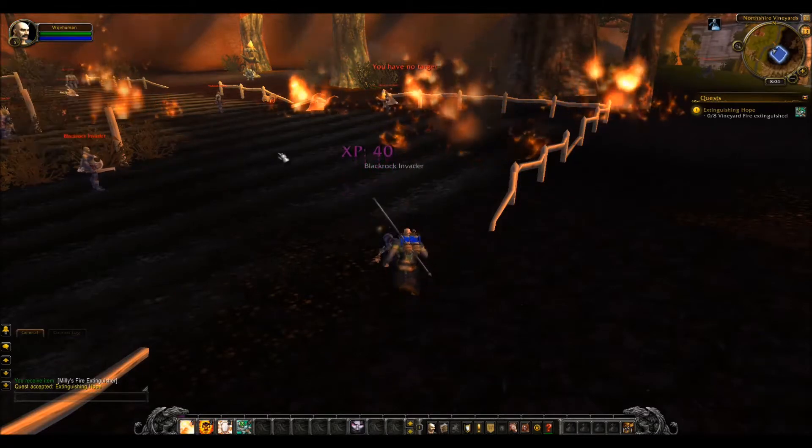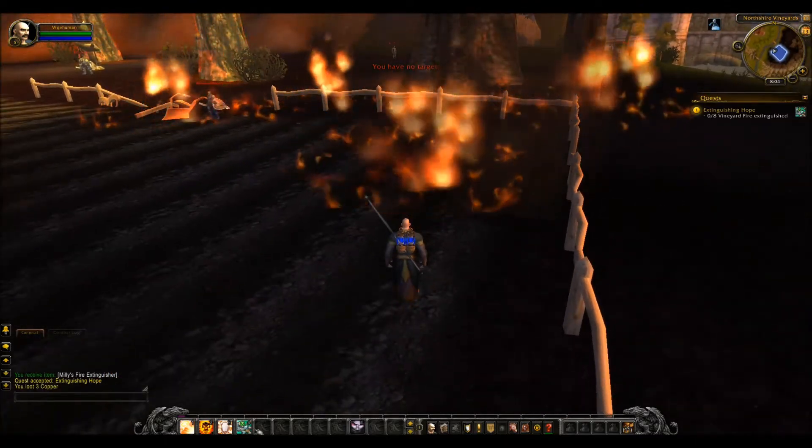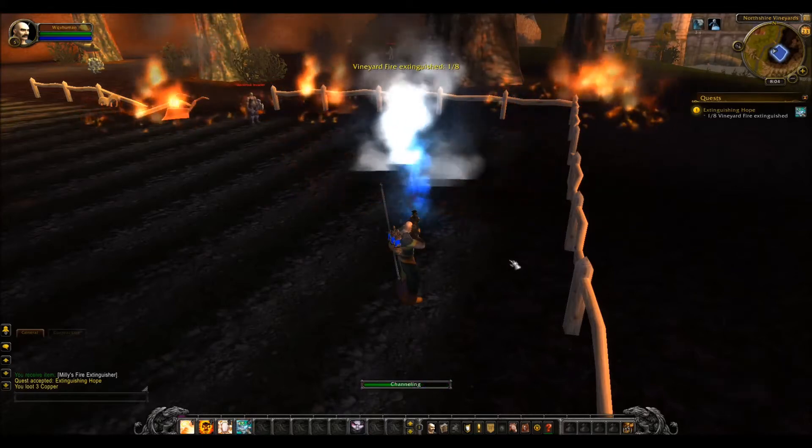Let's clear this guy out straight away. The fires that you're going to be putting out are these areas here that are burning on the ground, and to do that simply press or click Millie's Fire Extinguisher.